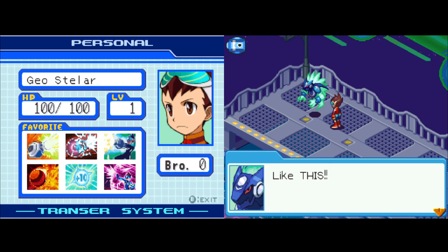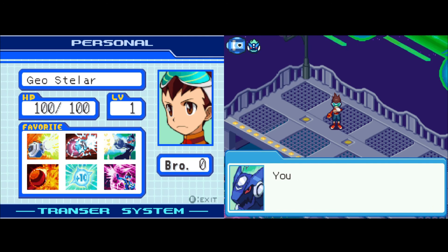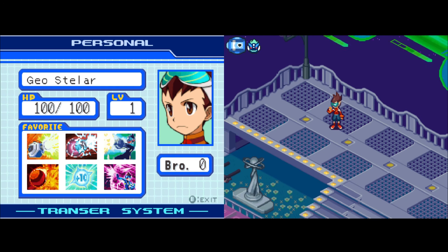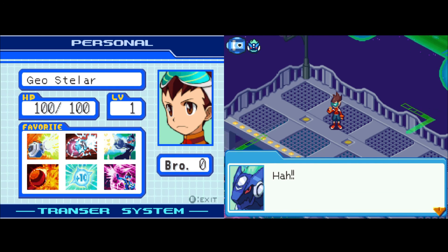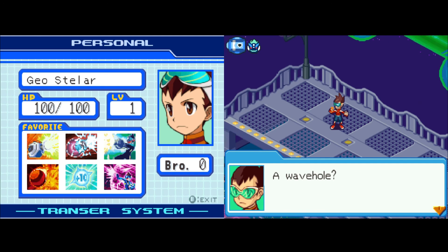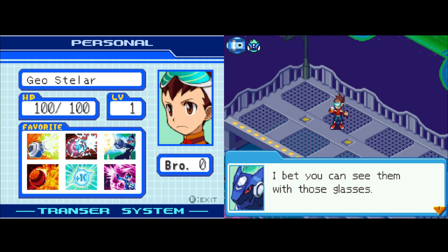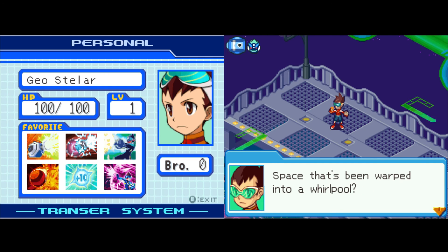Mega tells Geo to take out a blank card from his card force. Mega powers it up with his energy. Then they need to find a Wave Hole — a place where a chunk of space has been warped into a wave-pool shape. Mega says Geo can probably see them with the Visualizer glasses.